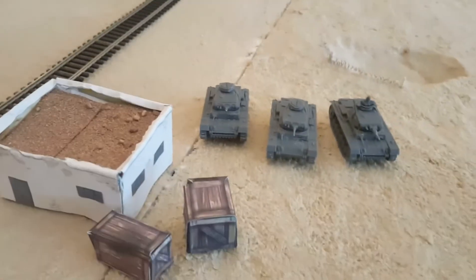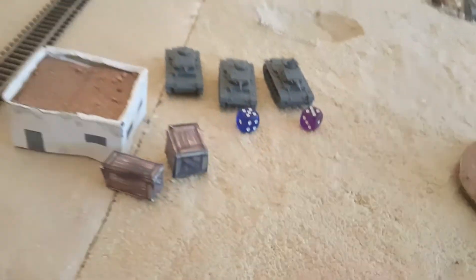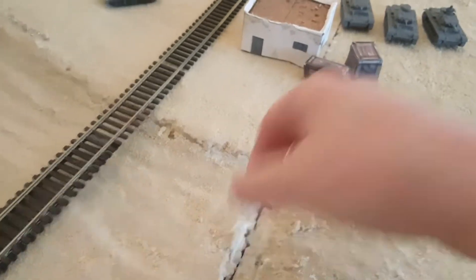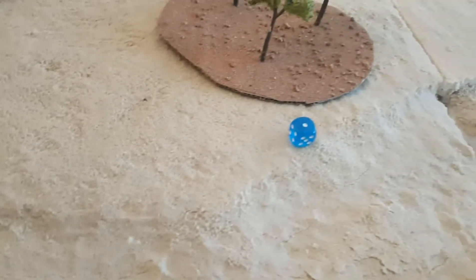The HQ Grant unit fires at the Panzer IIIs, also blitzed, short range, hitting on fours. First tank gets a hit, second gets a hit. Front armor five — first one saved. Second one: re-roll, five six seven eight — not enough — three-plus firepower, nope, bailed. One Panzer III is bailed.